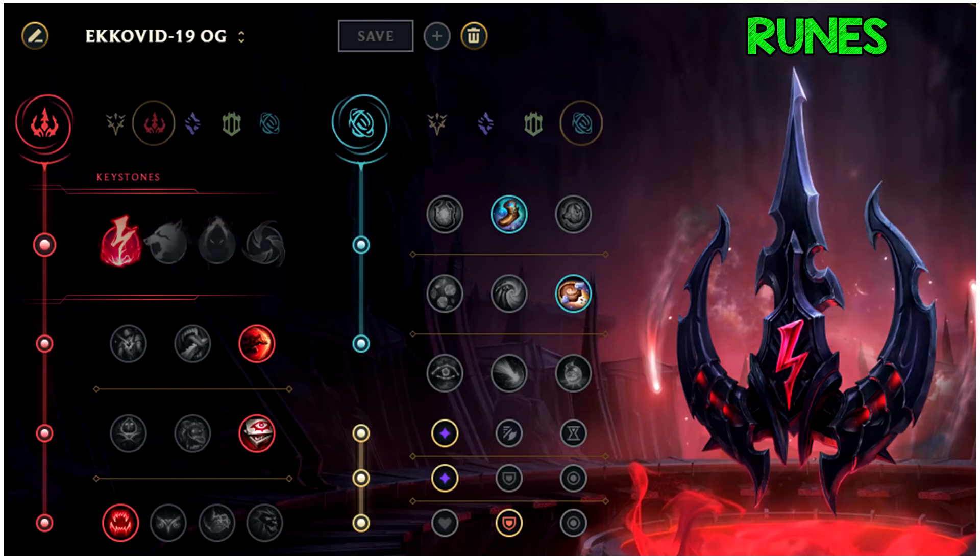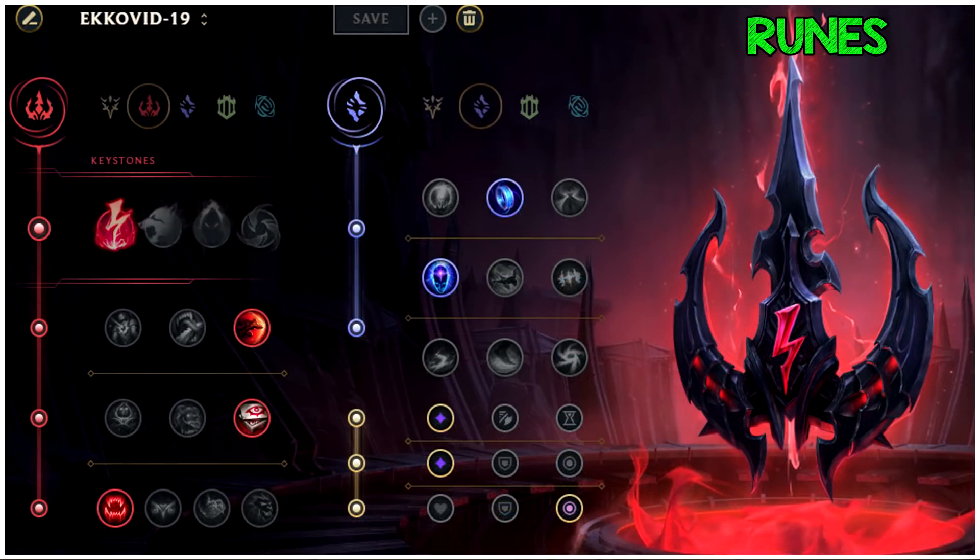On top of that, Biscuits. There's a special start with Echo where you go Dark Seal and Refillable if you want to be greedy, but it's not that greedy because you have TP and Biscuits, which function like a Corrupting Potion and give you permanent mana. So they're pretty good. You could go Time Warp Tonic if you prefer, but this season I think Corrupting Potion is a bit outdated. You can go for the greedy starts and hard carry. The Biscuits help you fly through the early game and get to your Protobelt.